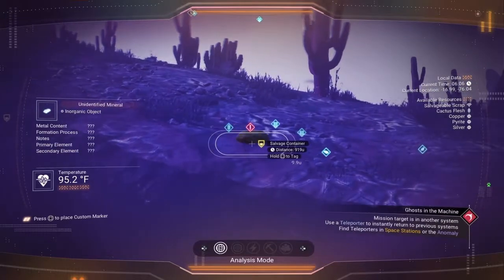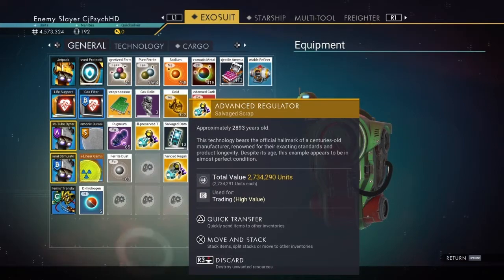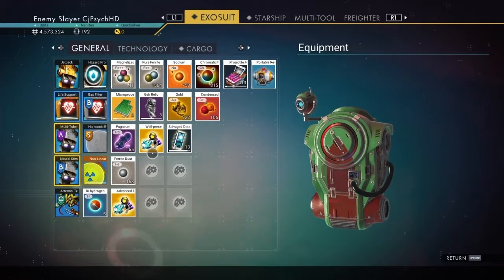So naturally, I went on the hunt for more salvage containers, and I found quite a few more of them. The next one I found was worth almost 2.5 million units, so I had already doubled my units with just two of these items.